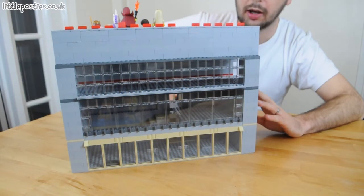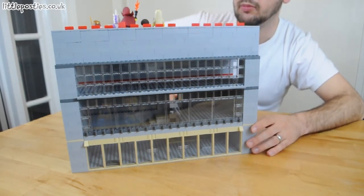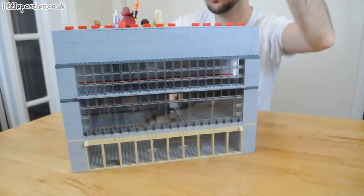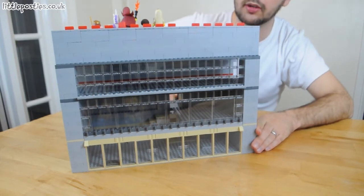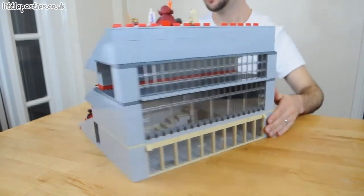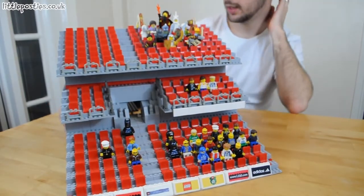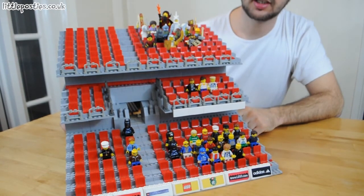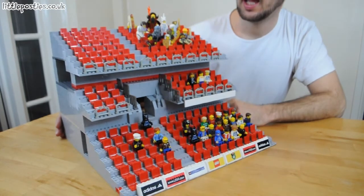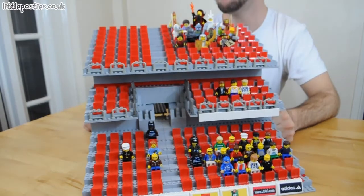This is pretty much how we're going to leave this section of the stadium now with the three tiers. We didn't need to build up this part for the roof yet, but we won't be doing that until we start on the next section, because they'll be linked together and we need to work out how they're going to snap together. That's all for this month's update — let us know if you've liked the stadium so far, leave your comments below, and thank you for watching. See you in the next one, bye for now!